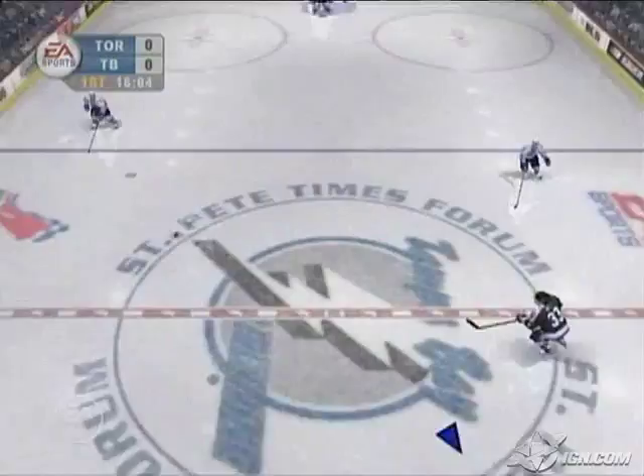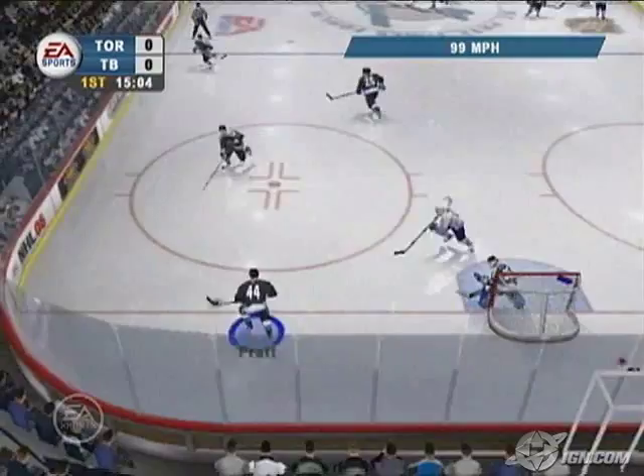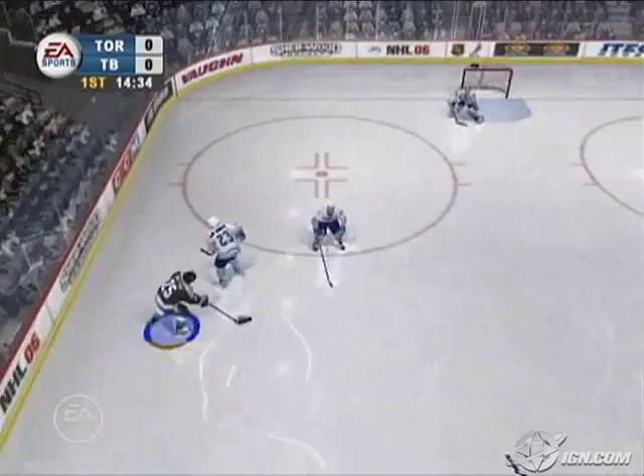When you get good at it, the goalie will go down and you could try to shoot upstairs over him. Players with star indicators can use these special shots that we put on the right analog. Some of those shots are spinoramas, between the leg shots, kicking the puck to your stick, even bat-ins. You can flip the puck up to your stick and bat it in. Only star players can do it, and you just flick the right analog to do them. Those will also make the goalie bite and become desperate.